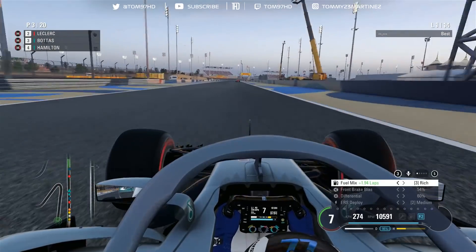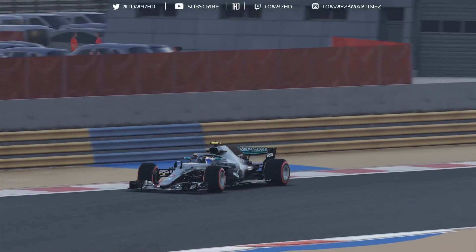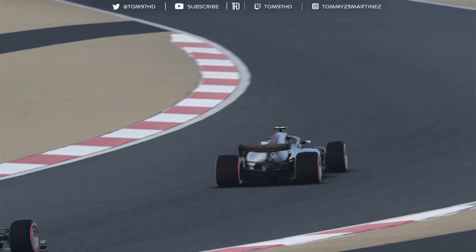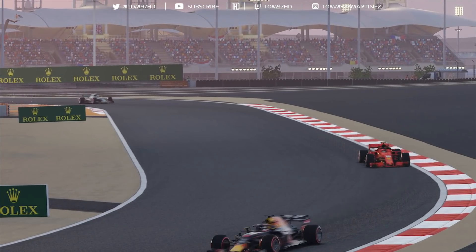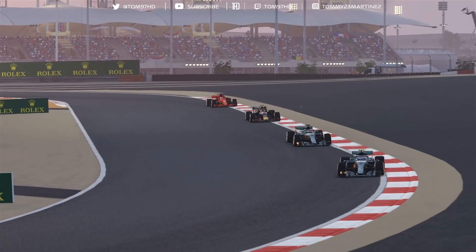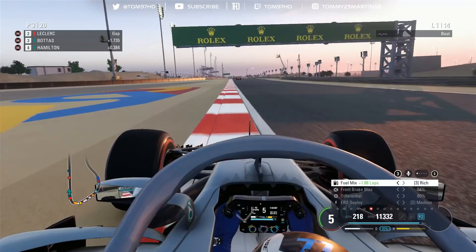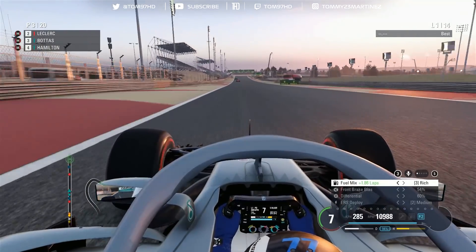I think we are going to have good pace but we're going to have to really work for it. The AI are going to be pretty quick — I'm running 108% AI here because I can't do 110. The AI are just too overpowered around this circuit. It's probably their strongest circuit on the entire calendar along with Azerbaijan, so we're running 108 for this one and that's kind of on my limit anyway. It should make for an interesting race.